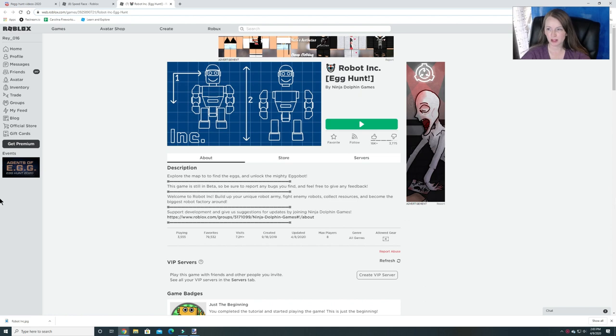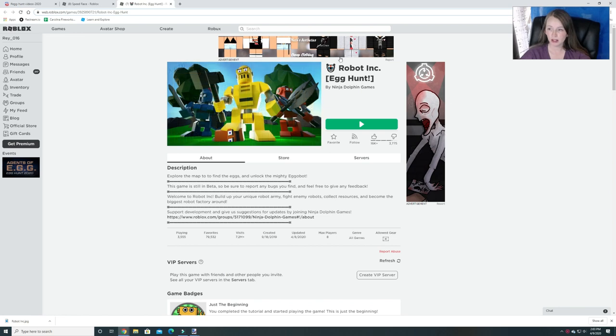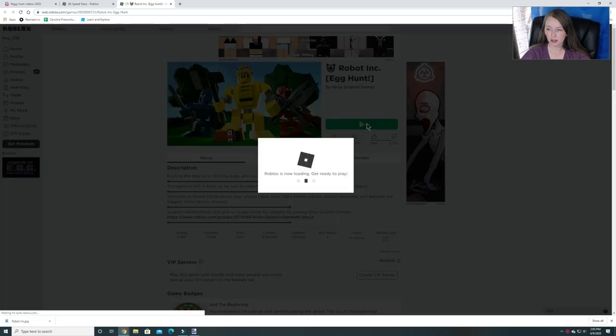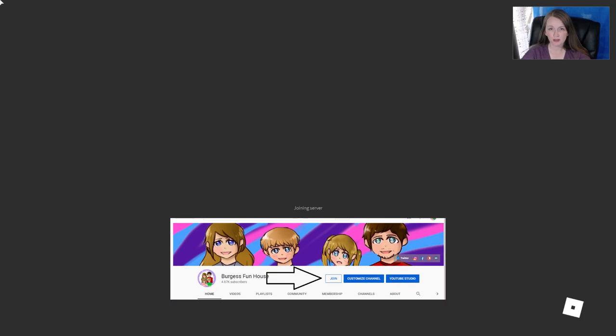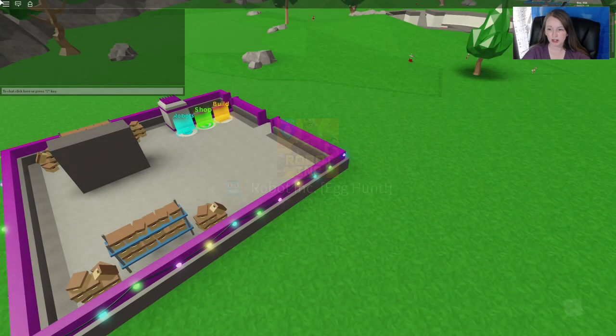Hey guys and Ray Drops, welcome back to Burgess Funhouse. We're going to continue on with our official egg hunt and we're going to do Robot Inc. So let's get started. Remember, we do have a membership option available for our YouTube channel, so check that out.